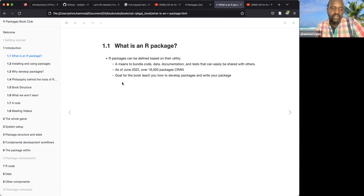I'm going through Chapter 1 now, which is the intro. Chapter 1 introduces what an R package is and why we need it. Chapter 2 discusses the whole game — an end-to-end package development overview — and subsequent chapters cover the nitty-gritty. An R package is basically a bundle of code, data, and documentation that can be easily shared with others. It avoids duplication — if I do some analysis I find worthy, I wrap it in a package and ship it to GitHub or CRAN so people can reuse my code.